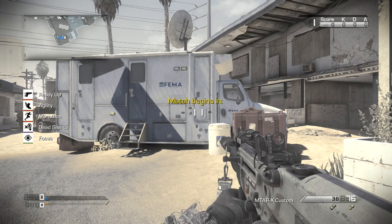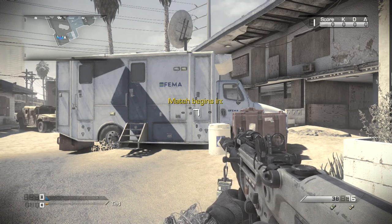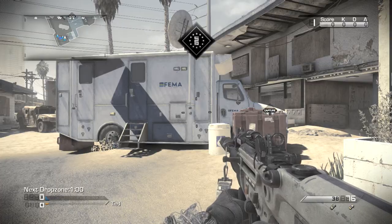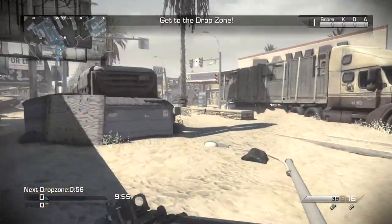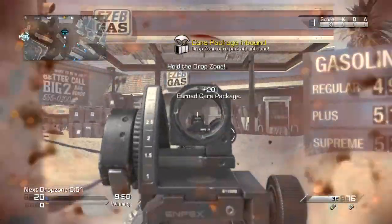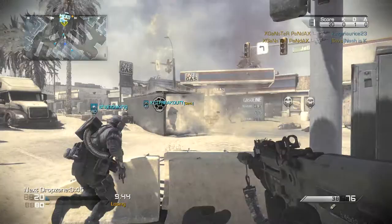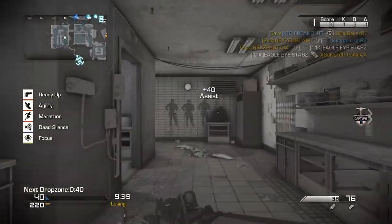What's going on guys, EagleightClan here, showing you some gameplay of Dropzone — a new mode just added in Call of Duty Ghosts. The main objective is to get in the zone, and every time you do it's a free care package for you or your teammates. You want to control it, so it's like Hardpoint except you get care packages. I think they had it in MW2 or MW3, but it's really fun — you guys should go check it out and let me know what you think in the comments below.